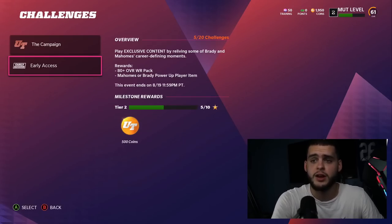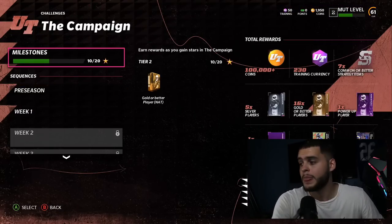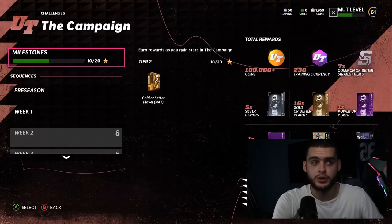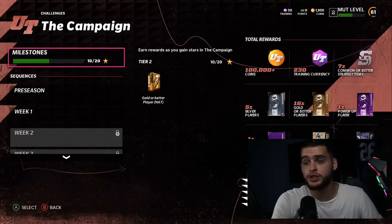Next, the campaign rewards — you're able to get 16 gold-or-better players, and you'll likely pull at least one or two elites from those. You also go ahead and get the 85-overall team captain, which upgrades up to an 89 overall. So that's already three elites right there from the campaign alone.